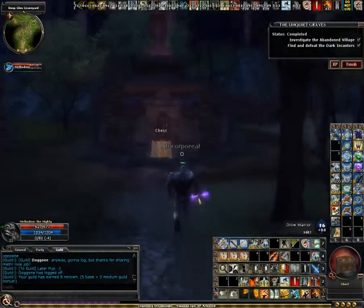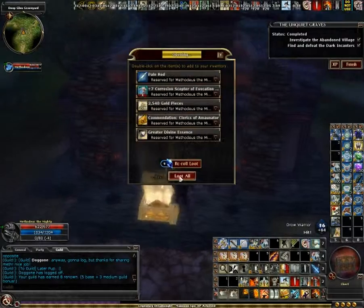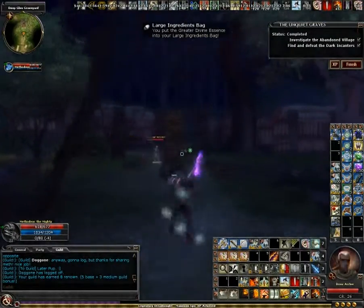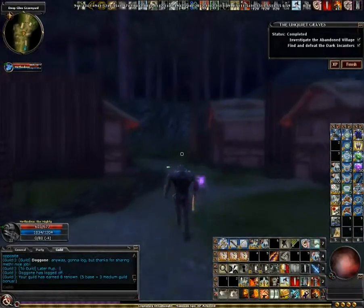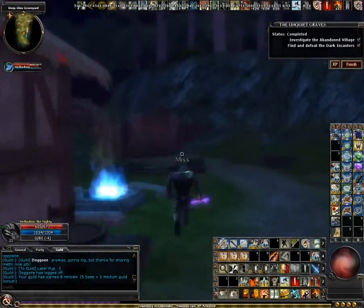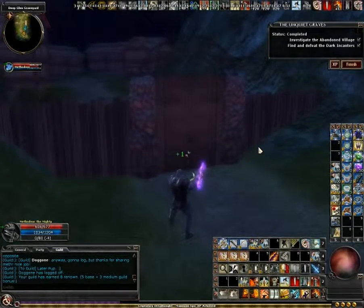The chest is over here in the middle. You could try and get it without killing everything — just need to open it, loot it, and then either d-door back to the beginning or just run back. Thank you for watching.